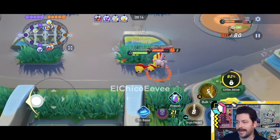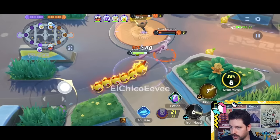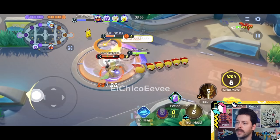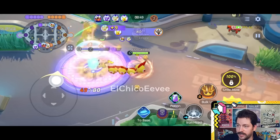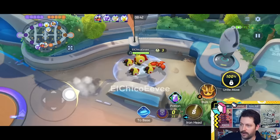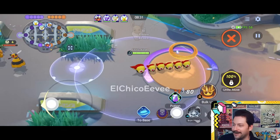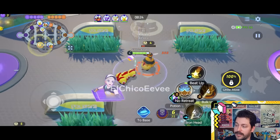Our next move is Iron Head. The user attacks a designated area with its steel hard heads, dealing damage and slowing Pokemon by 50% for one second — a huge slow — as well as granting a shield. If you're in No Retreat when you use this, the range is shorter but the attack area is widened. The next four basic attacks can be used while moving after you use Iron Head. When the user is in Dispatch, the troopers return to the column when you attack with this move — the returning troopers shove and deal damage to opposing Pokemon on their way back. The plus version deals additional damage based on the Pokemon's max HP, which is great for shredding tanky Pokemon.